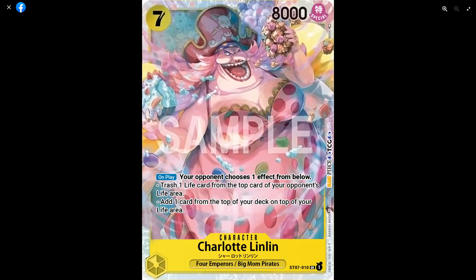The seven-drop Charlotte Lin Lin is the best card in the starter deck. At 8k for seven cost, on play your opponent chooses one effect: either they trash one of their lives, or they give you a life from the top of their deck. The wording is a little funky but it'll get cleared up — essentially when you play this, your opponent either crits a life or gives you a life from the top of their deck. Both outcomes are strong for you.